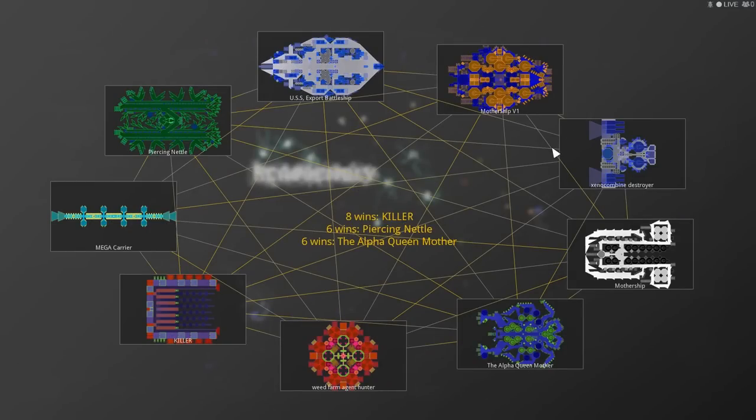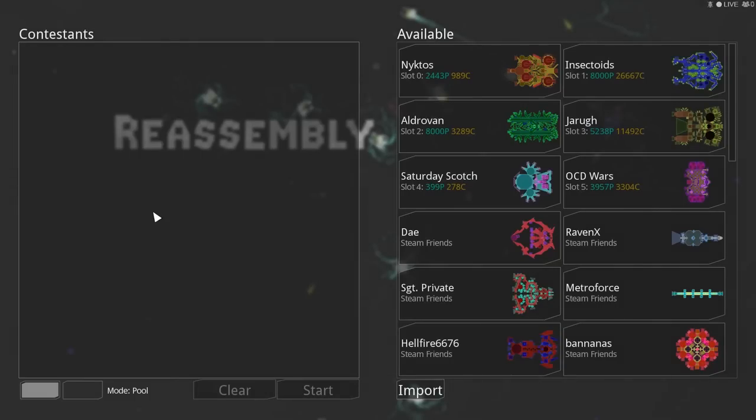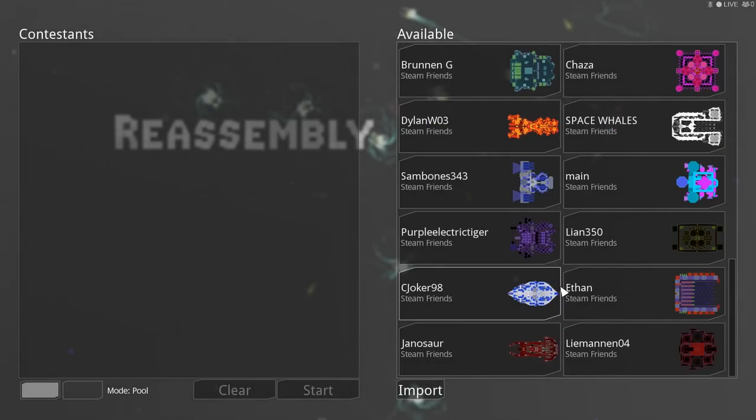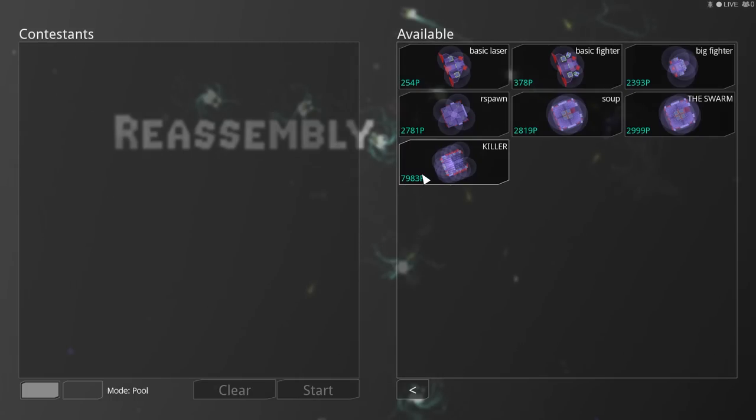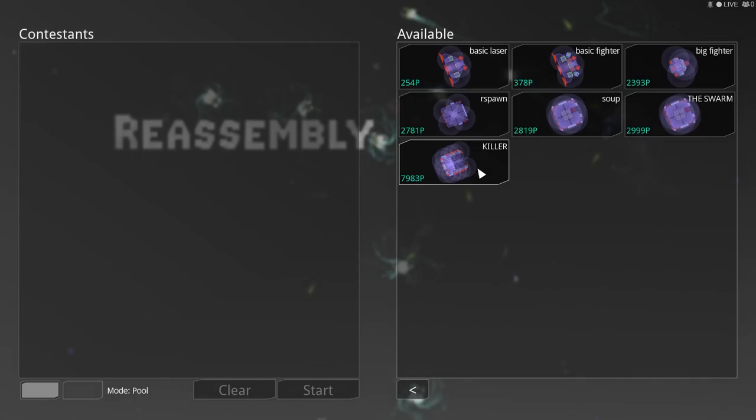The final results are: Killer got eight kills total. The Piercing Nettle got six, and the Alpha Queen Mother got six. I'm flattered — I didn't think I would even do that well. But let it be known that one-on-one, Killer will destroy any ship in that league. The person to beat in all of this is pretty clear. Ethan, you make a heck of a ship, my friend. At 7,983 P, we have Killer as the winner — I really enjoyed that.